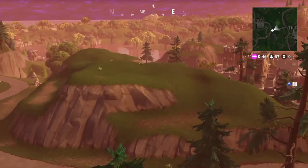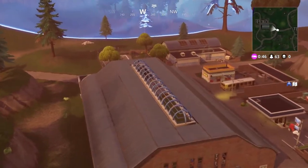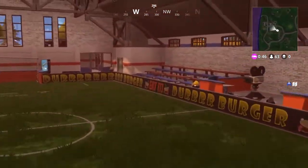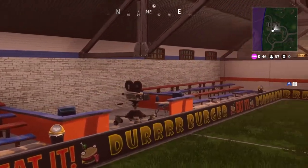Just behind Tilted Tower there's a football pitch, and there's another camera located just inside the main football pitch building. It's just to the right hand side if you come from Tilted Towers, or on your left hand side if you're coming from Haunted Hills. Another nice easy one to get.